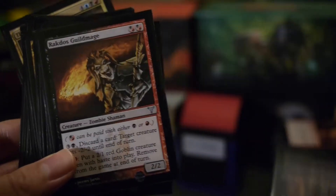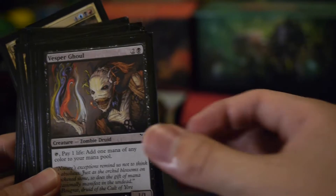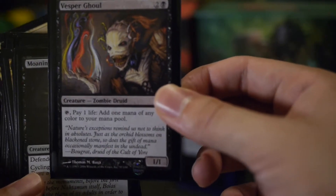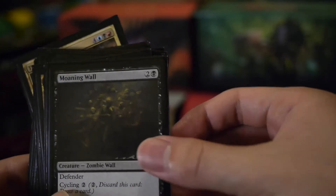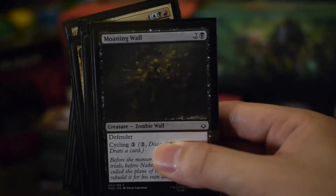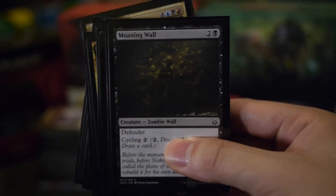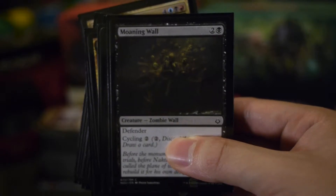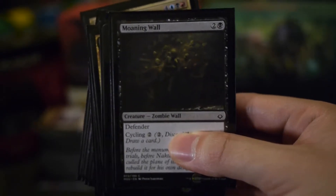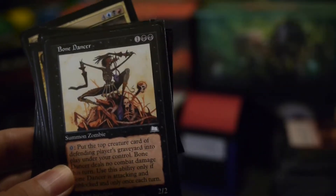At two mana I've got the Skirk Ridge Exhumer and the Rakdos Guildmage, which has a discard ability. At three mana I've got a Vesper Ghoul — tap it to add a mana of any color. Moaning Wall: most people neglect walls in Magic, but with an aggressive deck like this, when you're sending through a lot of unblockable creatures you're going to get some hate in return, so having a wall is handy. It's also got a cycling ability.